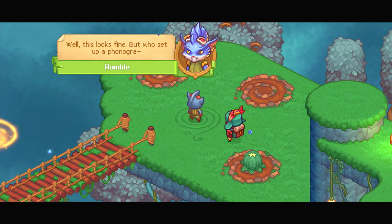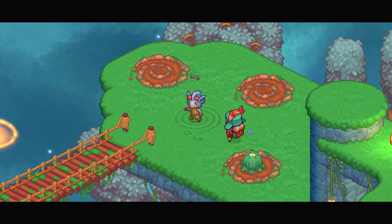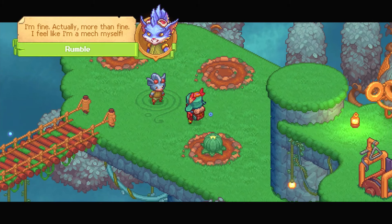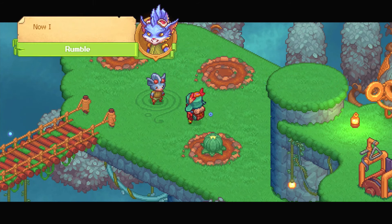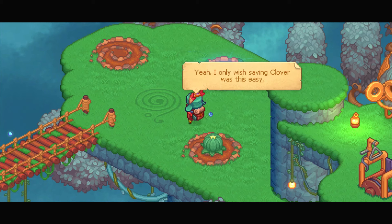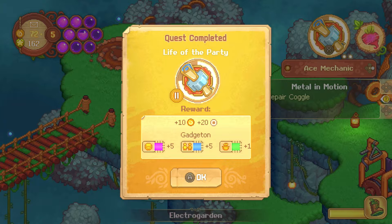Are you thinking what I'm thinking? About luring Rumble here so he gets hit by lightning and learns how to dance? I was going to say free electricity, but sure — your idea sounds too wild to pass up. Talk to Rumble. I need a charged zip can. I can just plant a bunch of those in here, but I don't want to yet — let me go back down.